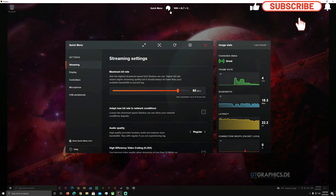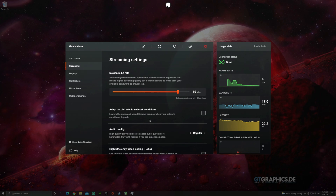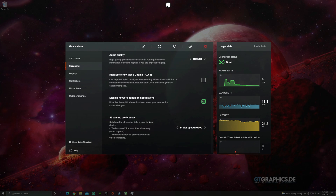What's up guys? Welcome back to the channel. We're on my Shadow PC here and of course the Boost is the only tier available in my area. As far as my settings, I'm just running 60 megabits per second on my stream quality, no adapting for network conditions. I don't want to change anything while I'm testing.